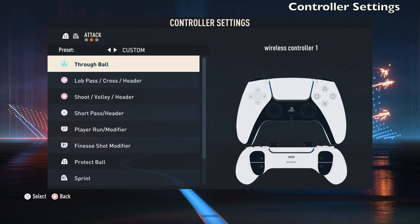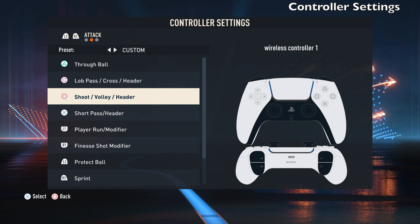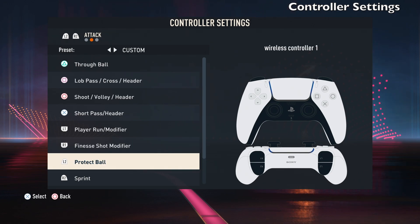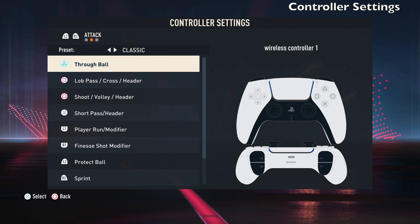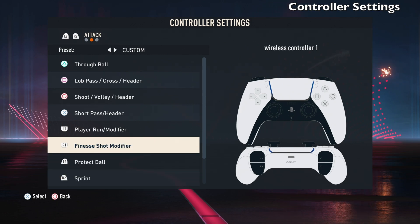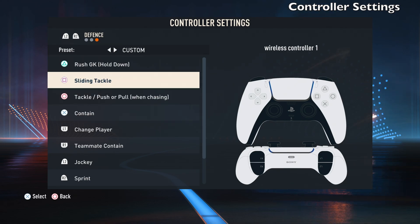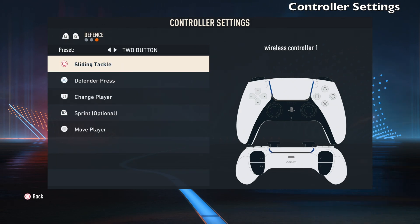There are also other controller settings where you can customize button layouts. For example, if shoot is Circle and you want it on Square because you play eFootball, you can swap it out. You can set through ball to X, change the protect ball button to R2, or sprint with L2 — everything is customizable. You've got Classic, Alternate, and Two Button presets as well. Defense is the same — you can customize jockey buttons and sprint buttons. Maybe it's quicker to tackle with X; just tinker and see what you like.